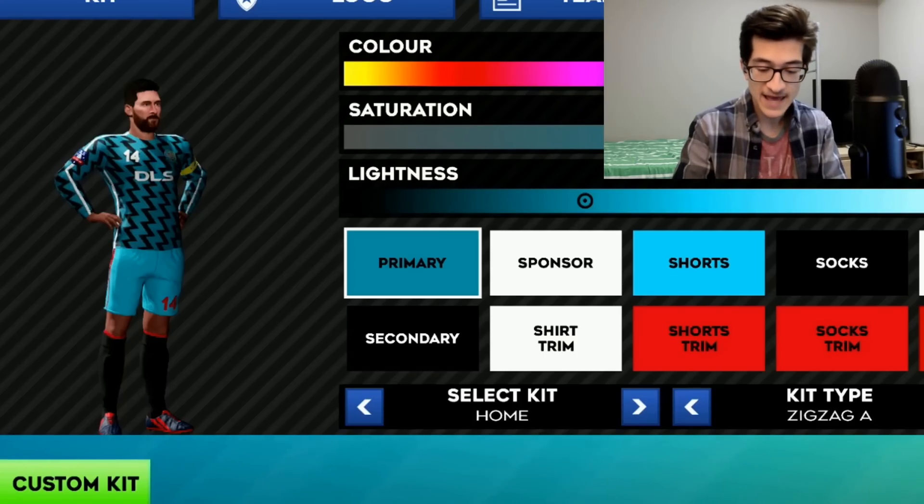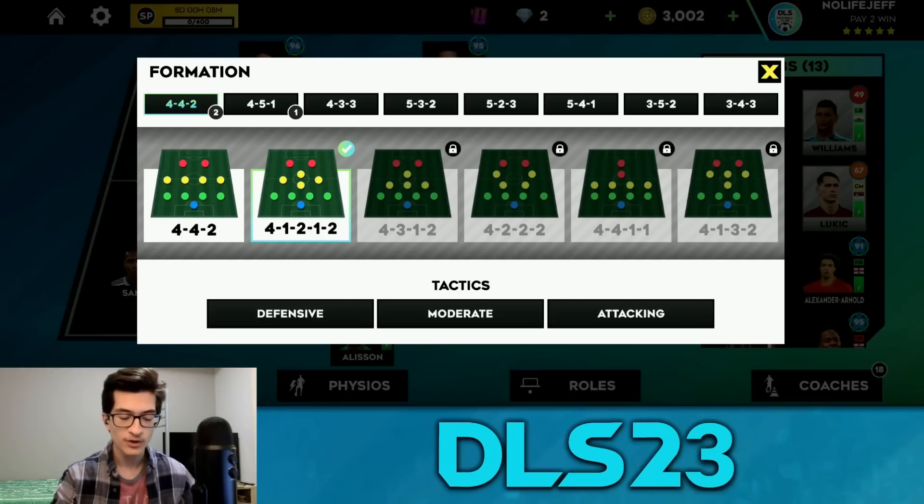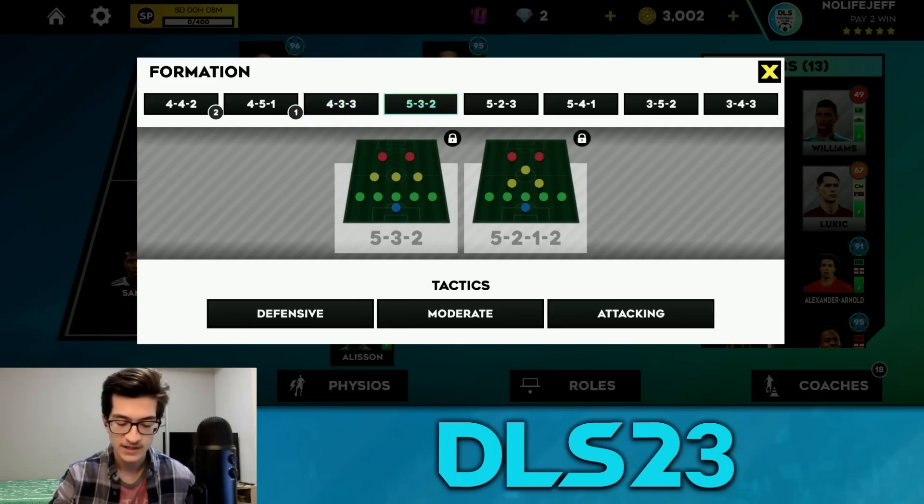DreamLink Soccer 2023 added another 9 kit templates. They did this last year, and if they make this a yearly thing, I think that would be great. I do love customization, so nothing bad to say here. Perhaps the biggest addition in DreamLink Soccer 2023, or their flagship new feature, is the 16 new formations that they added. First Touch Games has answered our prayers for more formations, and they don't cost any more gems or coins to unlock — you just choose which group you want from the training facility, and boom. Even if I'm most likely to play with 4-3-3 all the time, it still gives me a lot more options and contributes to additional skill to the game. Amazing new feature. Great job, First Touch Games — I gotta give you credit for this one.